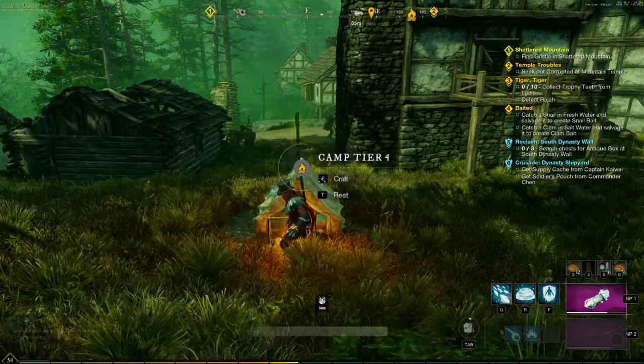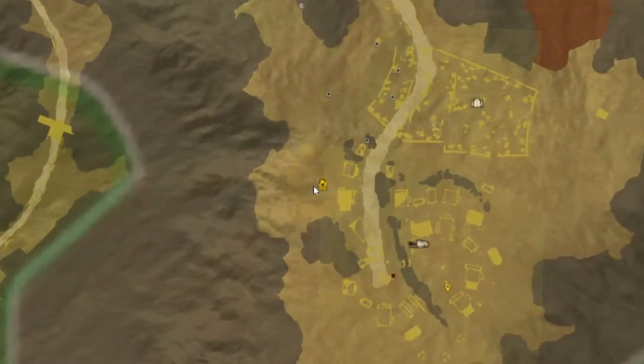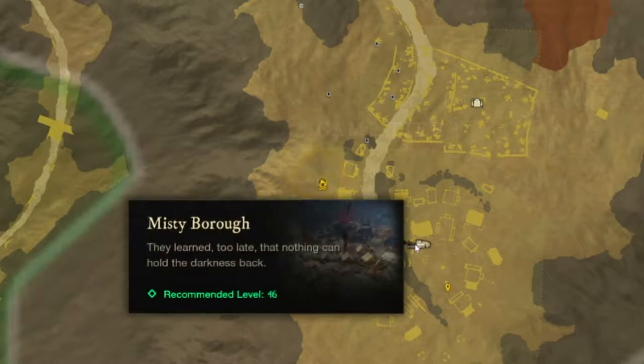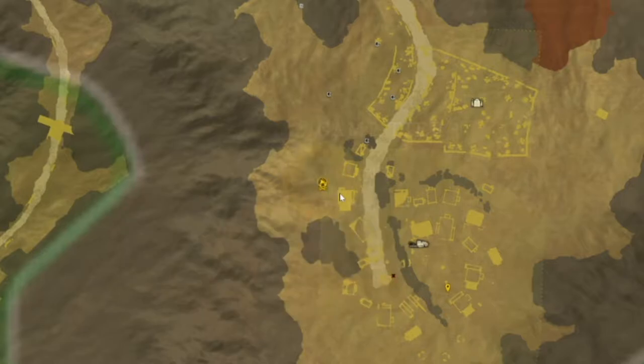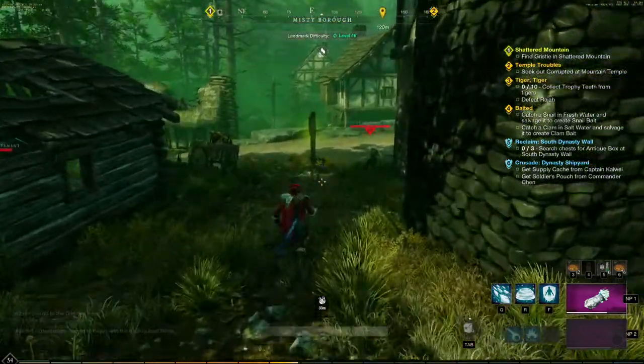Once you master this loop and this rotation and can do it efficiently without any deaths, it's really really good. You can see right here I placed my campfire just outside to the left of the Misty Borough. There's a building right here — this is where we start our route. We come into this building, grab the four mobs in here, then stick tight along the wall, take the right, and body pull a bunch of mobs all the way through. We shoot one guy, and our kill zone is right in front of the archway.